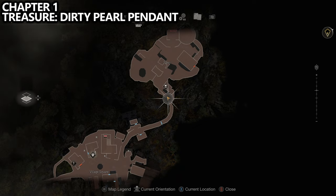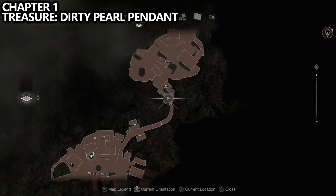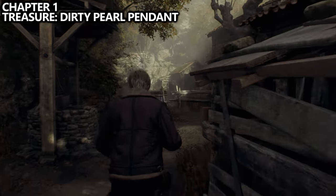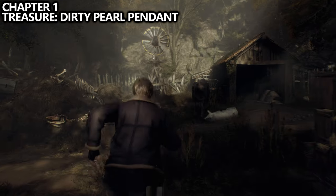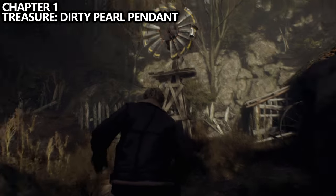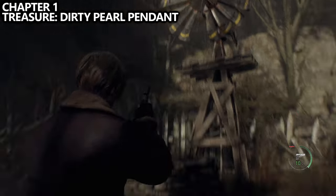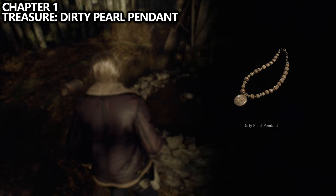We then move to the next area of the game, which is called the farm. There are a couple of enemies here, but there's also a couple of things we should grab. Let's start with the treasure in the area by walking forward, vaulting over the fence, watching out for the pigs, and shooting the little collectible hanging from the windmill. When you shoot it, it should drop down, bust open, and you can pick up the dirty pearl pendant inside.